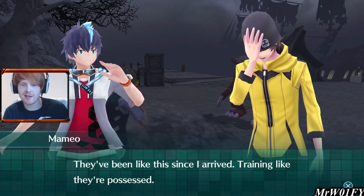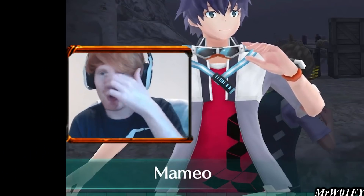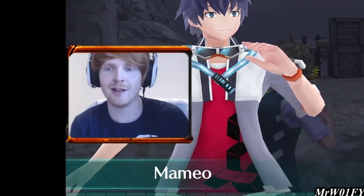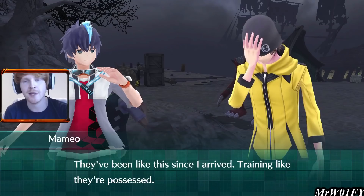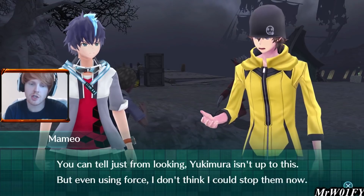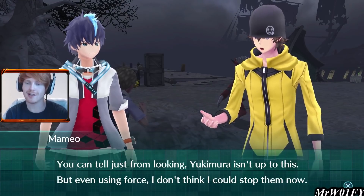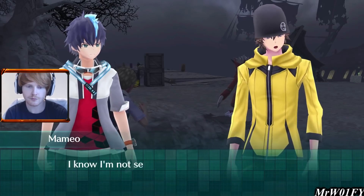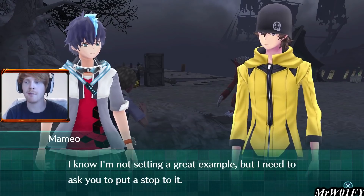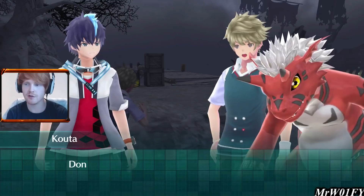Mamio has been sending us a message — they've been here like this since he arrived, training like they're possessed. Mamio sent us a text saying these two are tripping out and he doesn't know what's happening — they won't listen to him. We arrive to obviously kick some people into shape. You can tell from just looking that Yukimura isn't up to this. Even using force, Mamio doesn't think he could stop them now — he needs us to ask them to put a stop to it. Kota says don't try and stop us Wolfie, this is Yukimura's and his problem to solve.